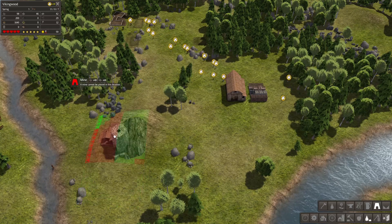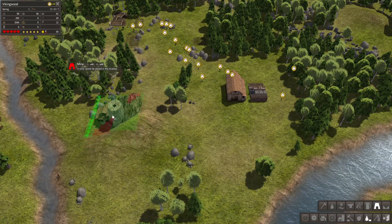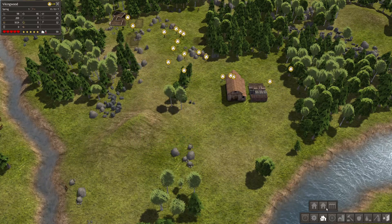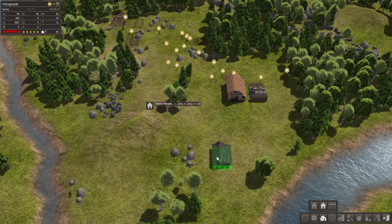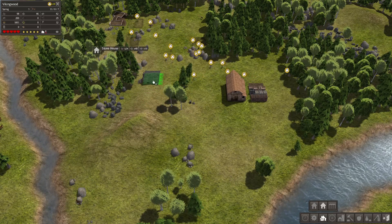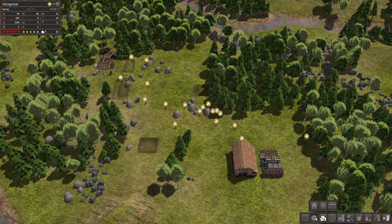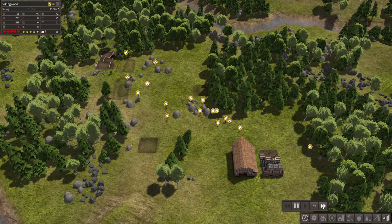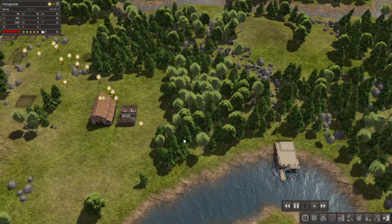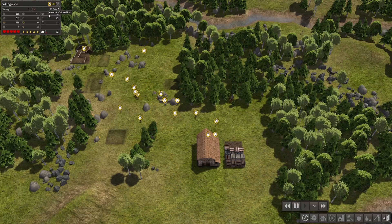I can build it in that direction as well. I think right here is going to be the trick, so let's build a stone house down here. Actually, let's build it up here first, right next to where they're kind of already living. Let's speed up time to at least 2x since we have our basic structures laid out. Let's get this stuff built. How's our stockpile looking? We have a bunch of stones stored and some iron.